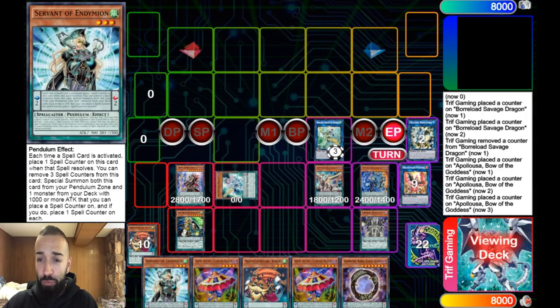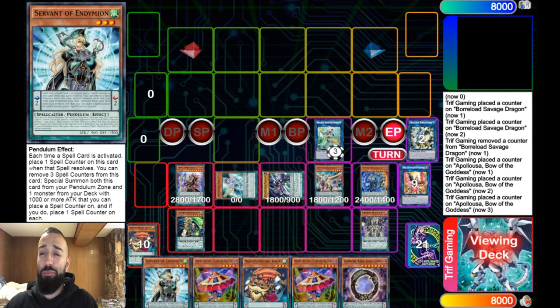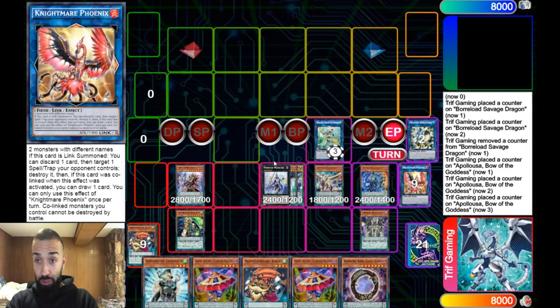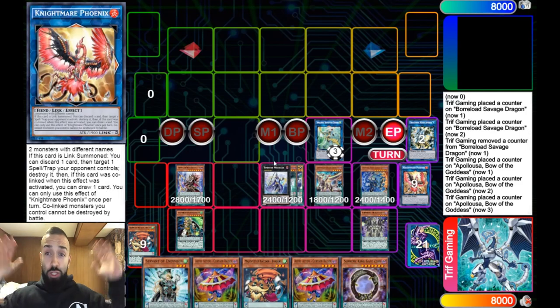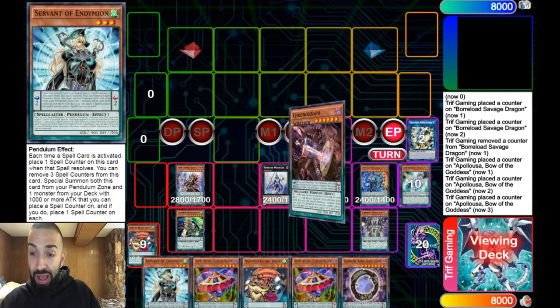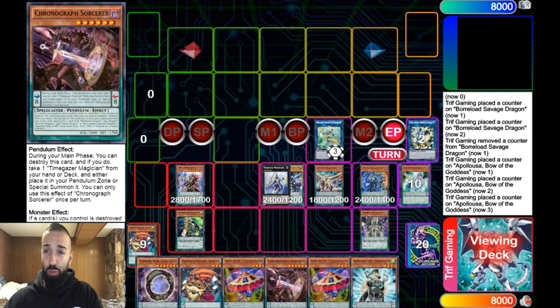Going second — because your opponent cannot play a card — say they play four Battle Faders and somehow survive. You go into Timestar, do whatever you want. Turn two they still can't play, and in some magical universe if you can't OTK them turn two, you still have infinite negates on board and six cards in hand. Turn three — never-ending resources, never-ending victory. That's what the new pendulum game plan is post Needle Fiber.